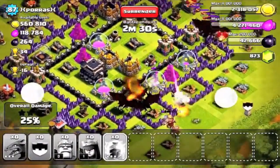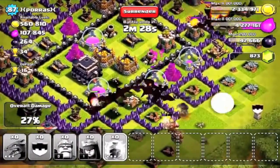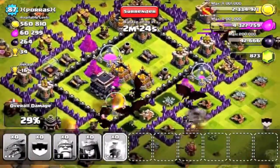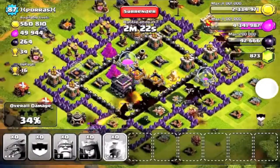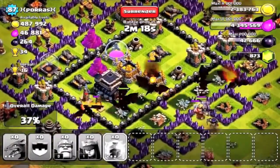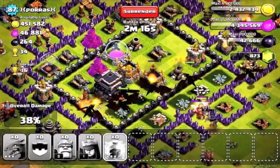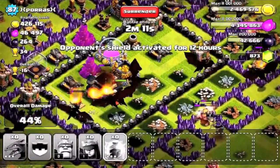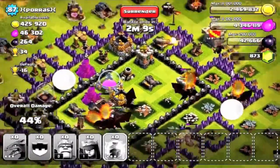One thing he could have done better is spread out his dragons a little bit more. You can see the air defense on the top right and the air defense on the bottom left — he could have dropped a barbarian king up there on the top right to kill that air defense before it took out two of his dragons.